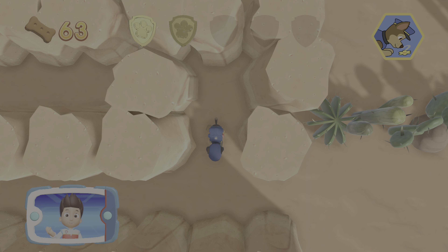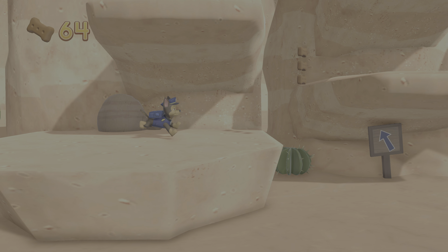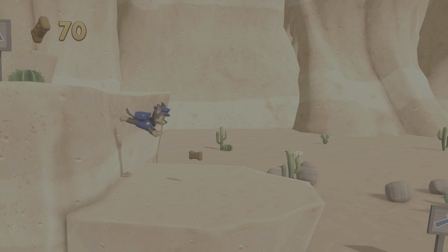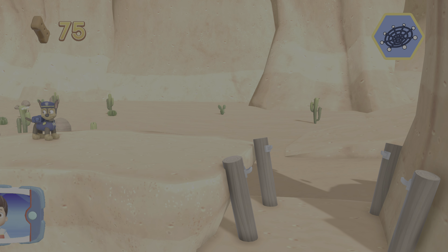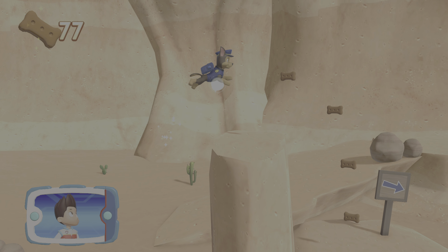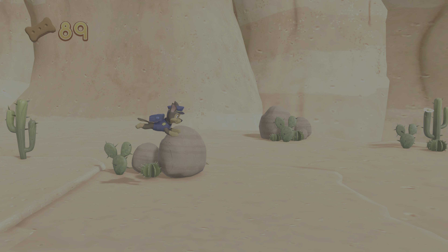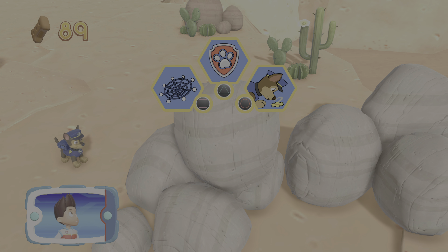A golden paw print — you got it. Jake is hurt. Help Chase keep moving and find Jake so that Marshall can patch him up. Choose the pup ability. That's great! Keep collecting pup treats whenever you find them. Those rocks are blocking the path. Yelp for Rubble's help to move them. Choose which pup ability to use.